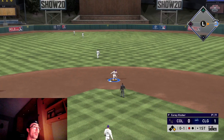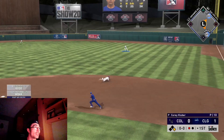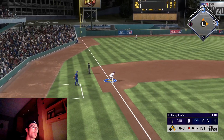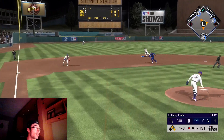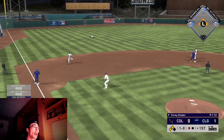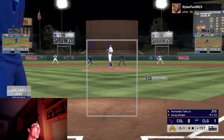We hit a solo shot to start the ballgame off with Joey Gallo, going up one nothing. Gleyber Torres comes up to the plate with a seeing-eye single — luckily the second baseman dove but we're already up one. In the bottom of the first, Matt Olsen comes up to the plate. I'll probably put this card in my ranked seasons lineup a bit more — I've tried out a couple of different first basemen recently.